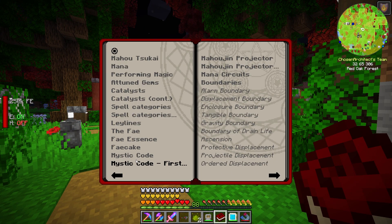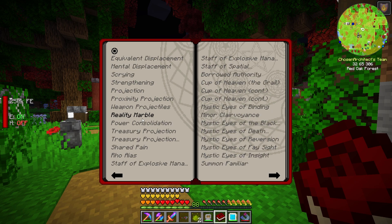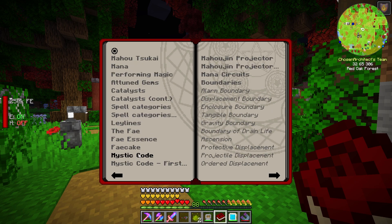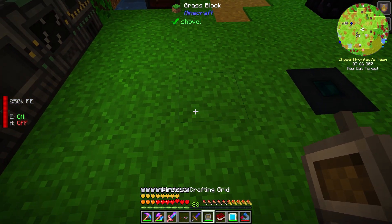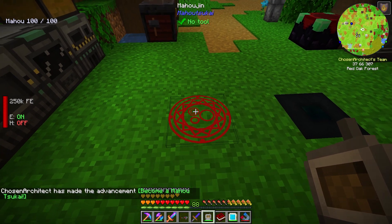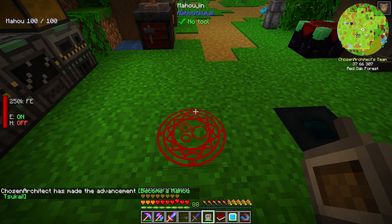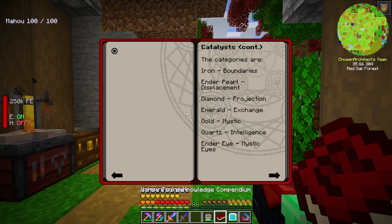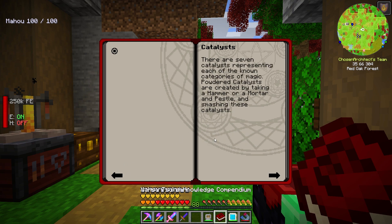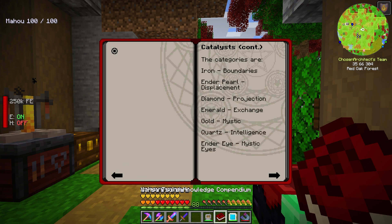We're technically looking for a sword that I've heard so many people talking about — supposedly several thousand damage. What we do is hurt yourself, then quickly hit the M key — or in my case the one key — and we just became a Mahou Tsukai practitioner. This book is going to be my best friend getting into this mod because it covers all the different categories of spells and catalysts used to create those spells.